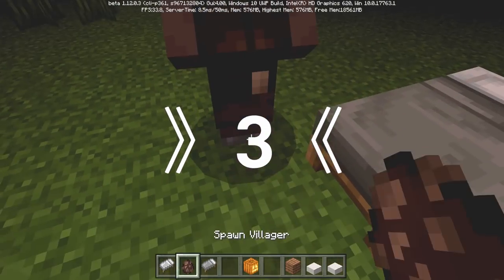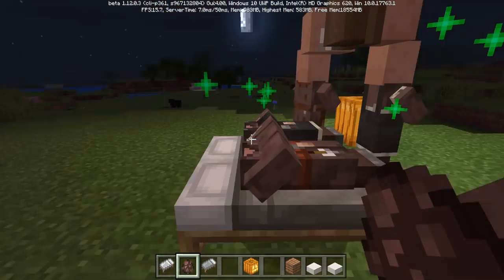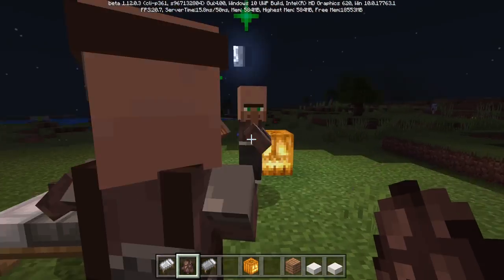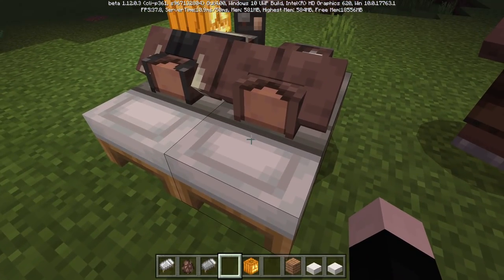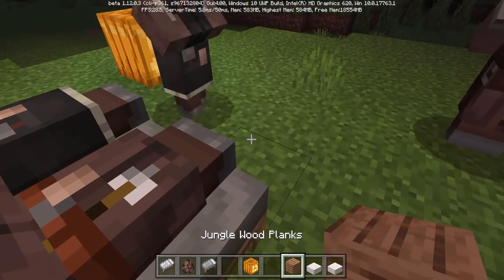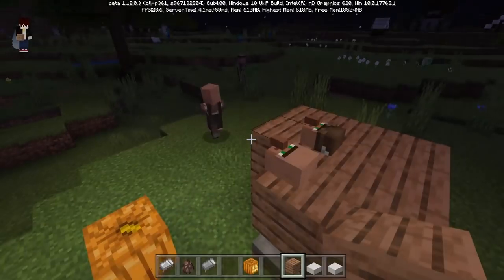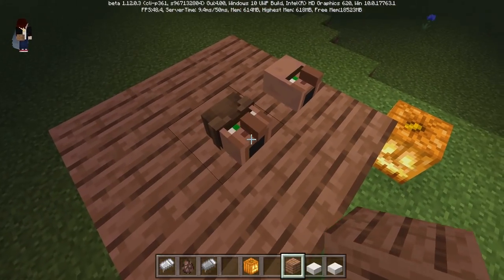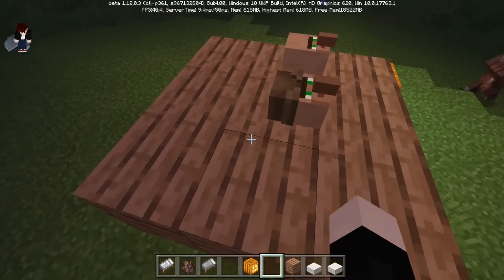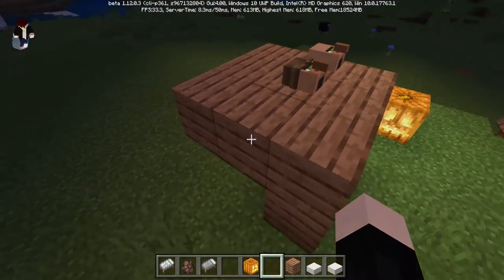Number 3 — you guys might already know this — but in version 1.12 and 0.2, there is a glitch that separates the villager's head and body. If you look at the body, it looks like the villager's head is cut off, like the head is missing. You can also set it where it looks like the villager's head is just laid on the ground. The fact that Minecraft developers knew this bug existed yet still released this version makes it horrifying.